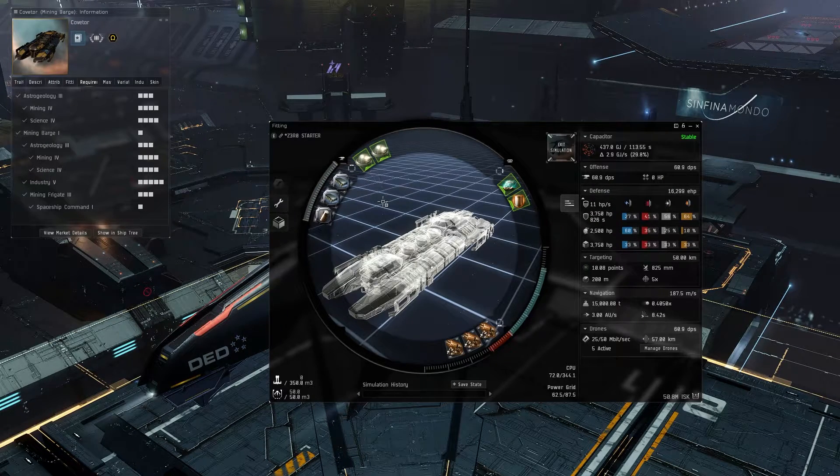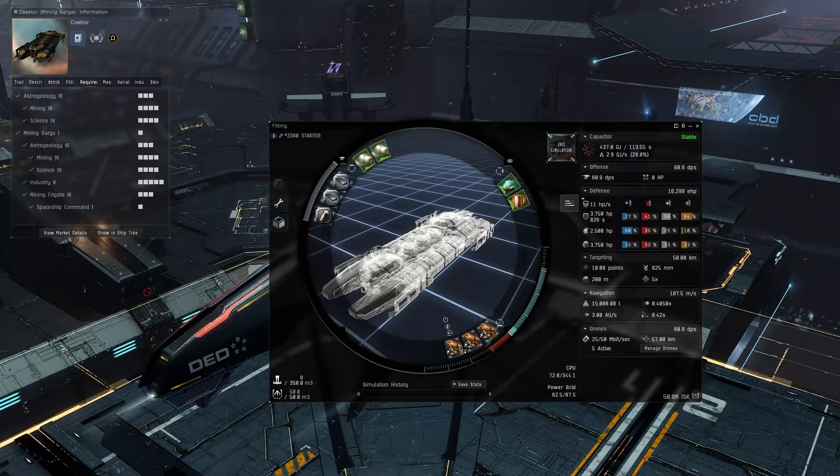We would fit more tank here, but we want to be cap stable because we want to be able to run this hardener and these strip miners at the same time while we're out. We want to be cap stable for that.